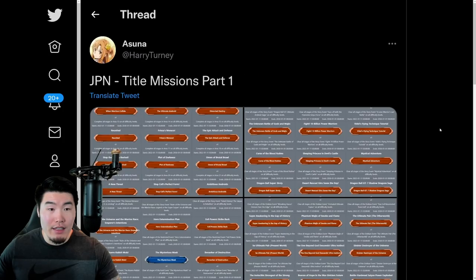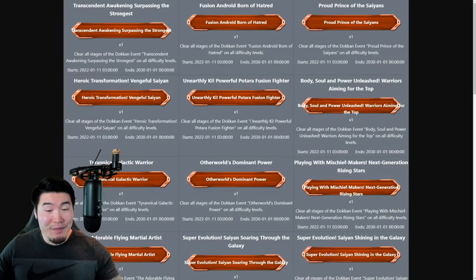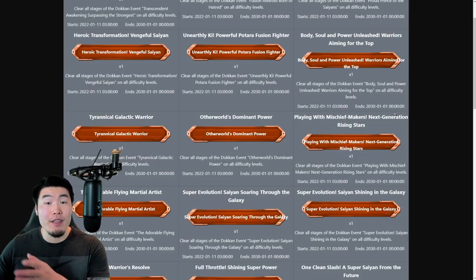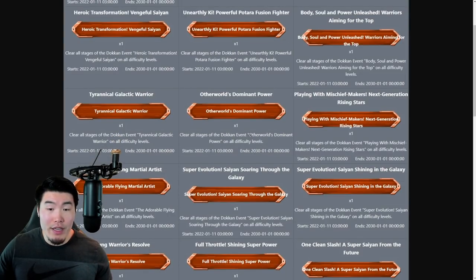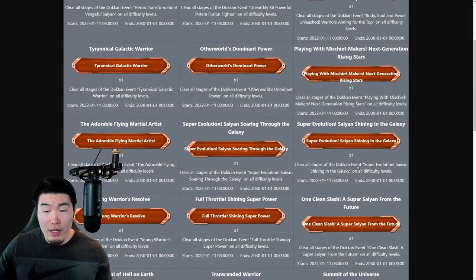Let's also take a look at the different titles that you can obtain to set on your My Data page. There are three different rarities for the titles: bronze, silver, and gold. Thank you to Harry Turney, or Asuna on Twitter, for posting this. As you would expect, the higher the rarity of a title, the harder it is to obtain. An example of a bronze title would be clearing all the stages of the Dokkan Event Other World's Dominant Power on all difficulties, or clearing all the stages of the Dokkan Event Super Evolution Saiyan Shining in the Galaxy on all difficulties — which of course is not that hard at all.